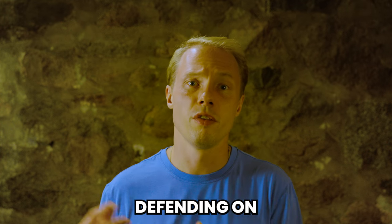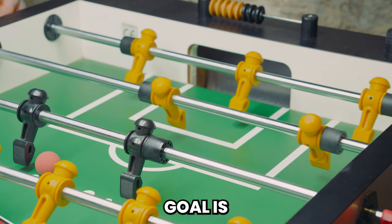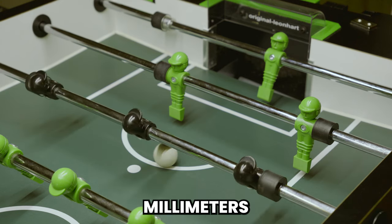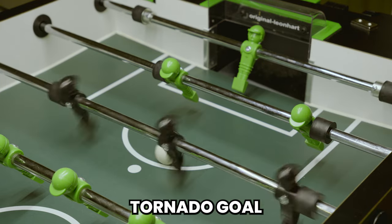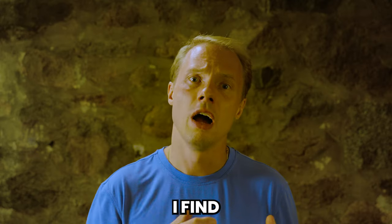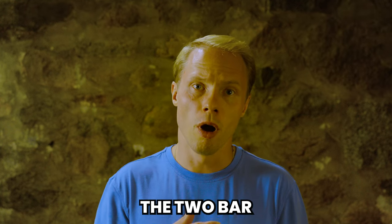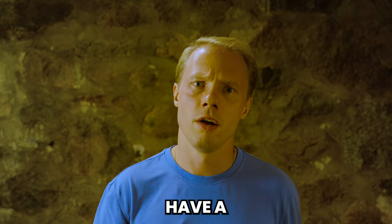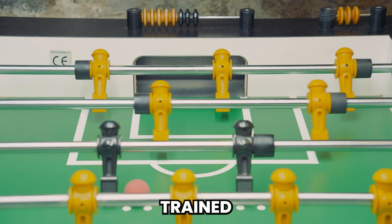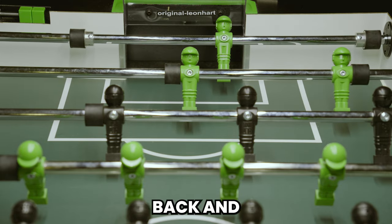Earlier I mentioned that defending on these tables is a little bit different. The Leonhardt's goal is a quarter inch or six millimeters larger than the Tornado goal. Mix that with the thinner foot on the Leonhardt table — I find shooting and scoring on Leonhardt easier than Tornado. The two-bar and the goalie rod have a slightly different range of motion. It's minimal, but if you've trained muscle memory on either of these tables, you will definitely notice a difference switching back and forth.